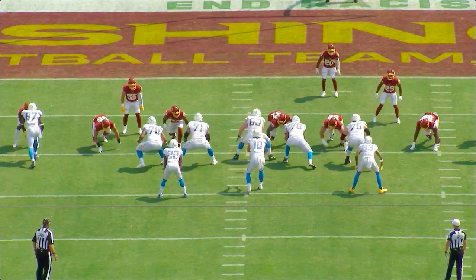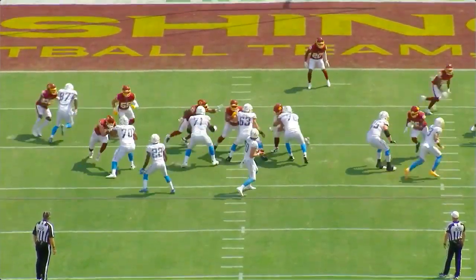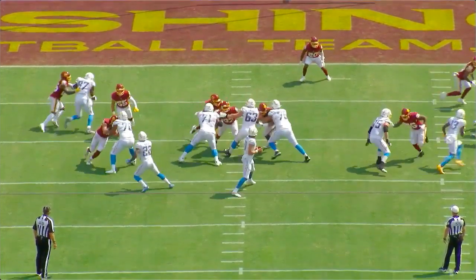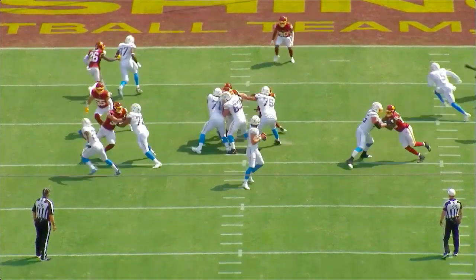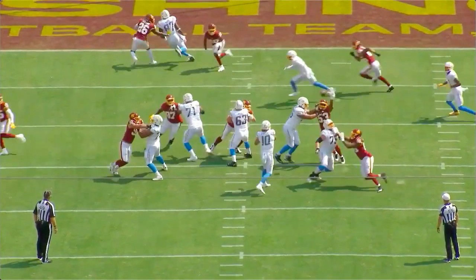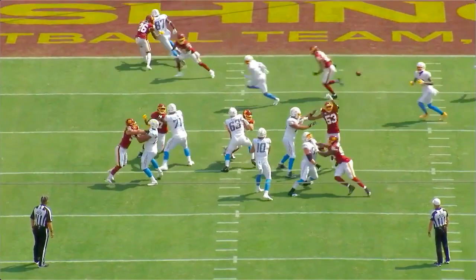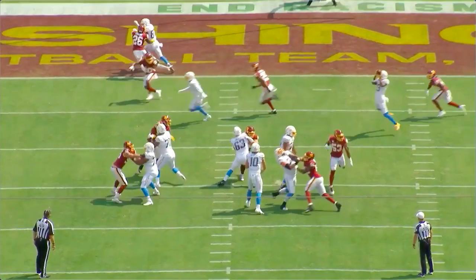Next rep, and this is all the first drive — pass pro. He doesn't get moved off his spot, setting out, not opening his hips, staying square, hands on him. Something he's got to get better at is getting his hands and punching first and not letting guys get into his chest — you're going to see that with Montez Sweat a lot. Right foot bam, left foot anchor, get low. Hands inside where you want them, arms at a 90-degree angle. That's beautiful pass pro right there.